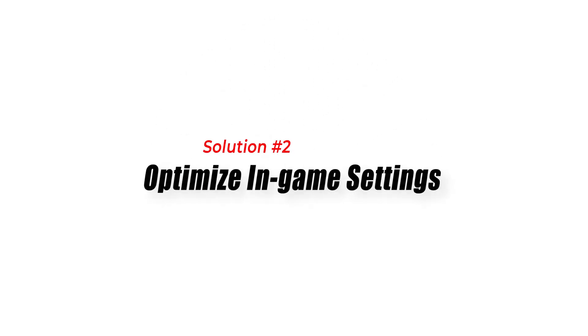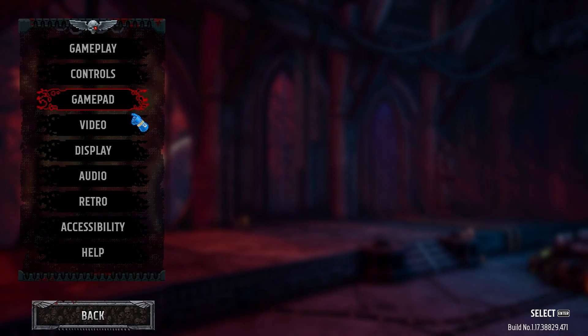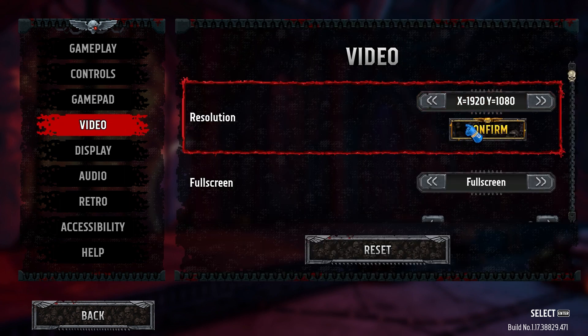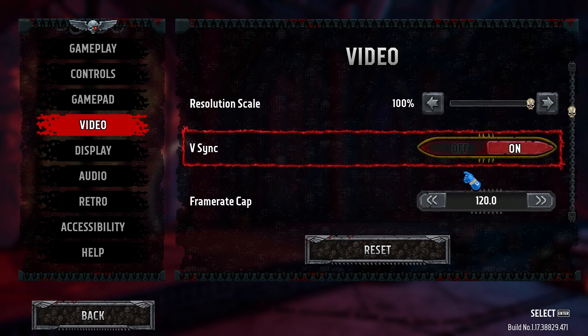Fix 2: Optimize in-game settings. Adjusting in-game settings can help optimize performance by balancing visual quality and FPS. Lowering certain settings can reduce the strain on your hardware and improve overall performance. Adjust the following settings.